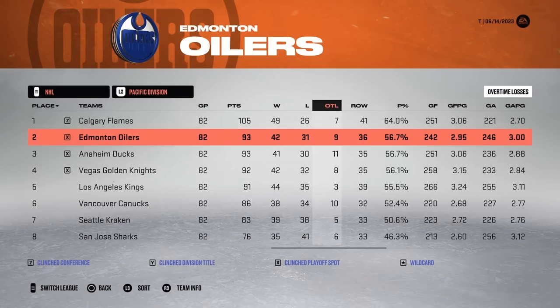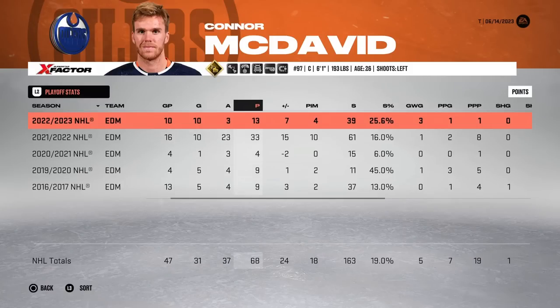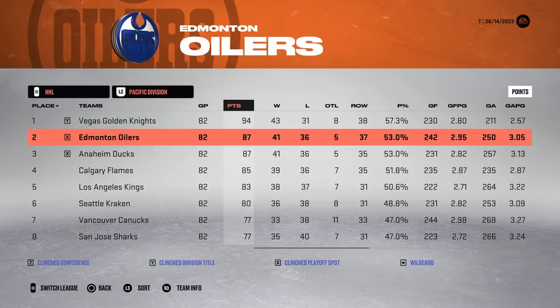In the first playmaking year, Connor finishes second in the Pacific Division and puts up 99 points, which is good enough for third in the league. He was a goal a game in the playoffs and had 13 points, but unfortunately the Dallas Stars put them out in round number two.